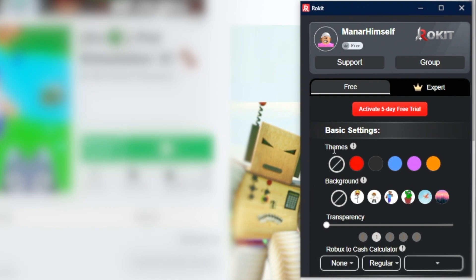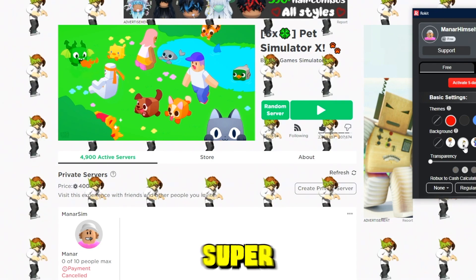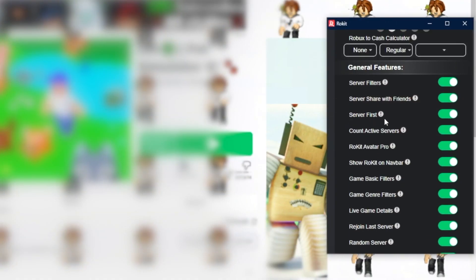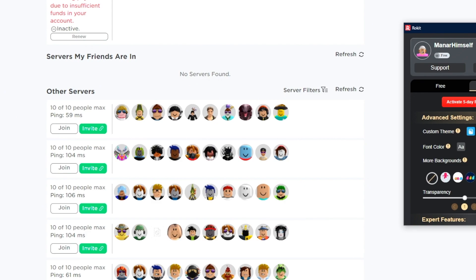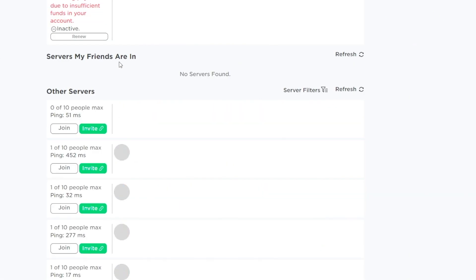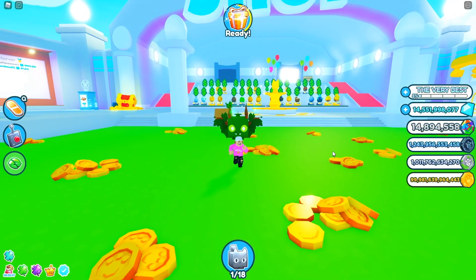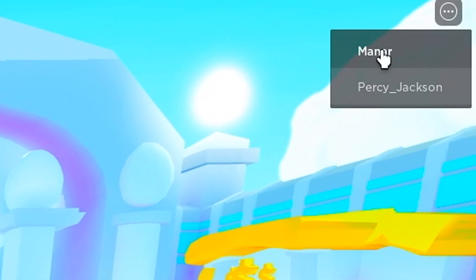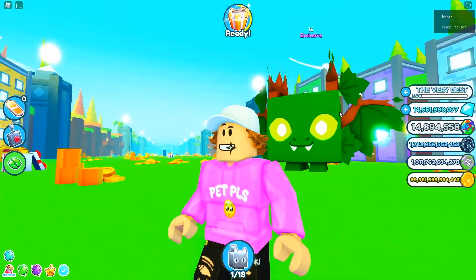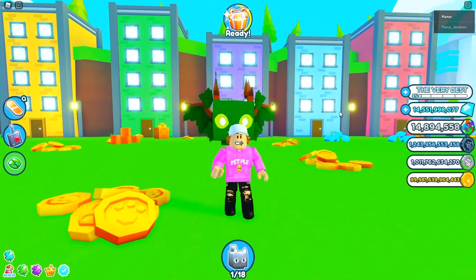The Rokit extension has so many options. The best part is you can literally get into free private servers. You need to click on server filters and go to 'empty first' — it's going to load. As you guys can see, I can literally get free private servers. Just look at the amount of people in the servers — there's only two. So this is basically like a free private server, and we're done with step two.